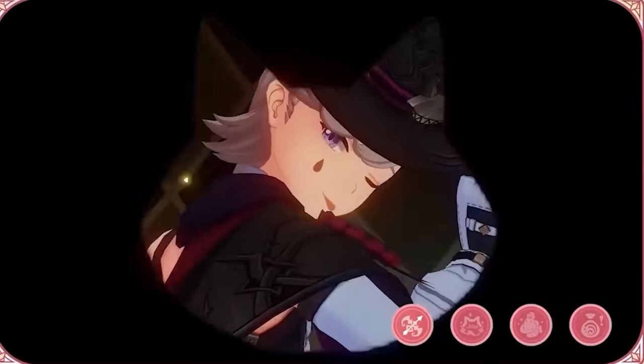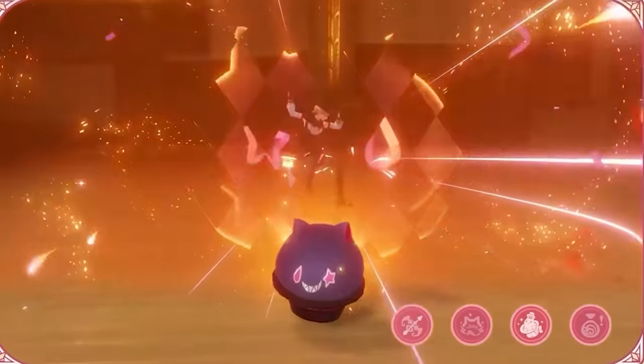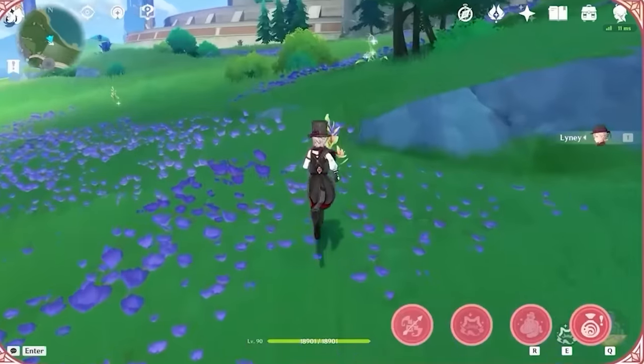When the cat in a hat expires or gets destroyed, it deals Pyro damage to enemies. His burst turns him into the cat in the hat – you can move around with him, damage enemies, and then afterwards explode to deal damage once more and create a new cat in the hat. His burst feels very similar to Fischl's and his entire kit seems like a mix between Ganyu and Fischl.